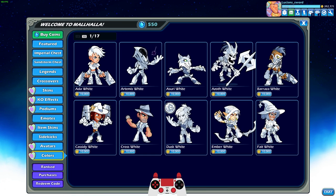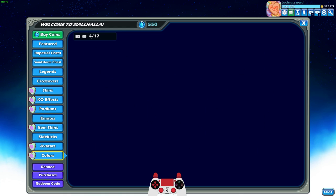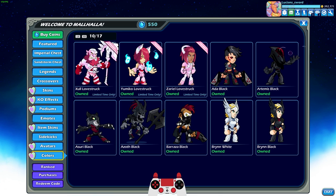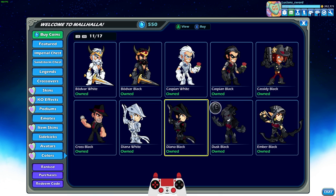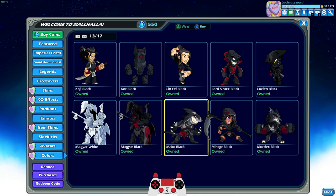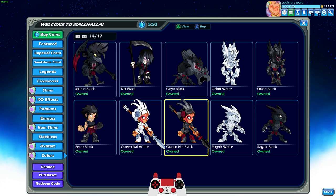I already unlocked black colors for every legend in the game. That was like one of the first big goals that I had for Brawlhalla. And as you can see, I have black colors unlocked for every legend in the game. If you don't know how to get black colors, basically you have to get level 25 with the legend, and then you have to purchase the black colors for 25,000 gold coins.